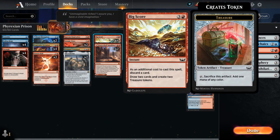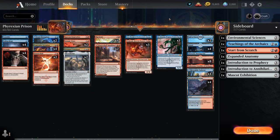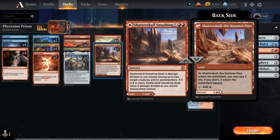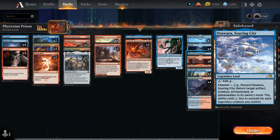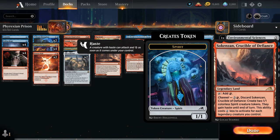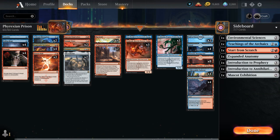Bigscore from Streets of New Capenna replaces Windfall as a slightly easier-to-cast 4-mana instant — make 2 treasures, discard a card, draw 2 — and is incredibly effective with Jin-Gitaxias doubling it. Shadows Go Smashing is a land that also counts as a removal spell. We have Soaring City, enabled cheaply by our legendary creatures, and the Crucible of Defiance for 1/1 tokens. Two copies of Hall of the Storm Giants provide a creature land for late-game defense while we find our Phyrexians. Now let's jump into some games.